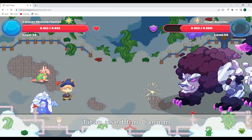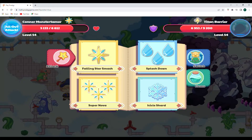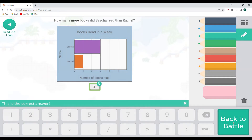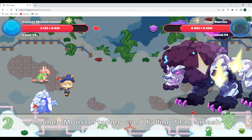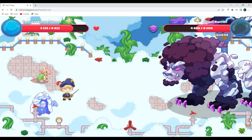You can see that Titan is level 54 — we are level 54, so the Titan will be a good challenge. How many more books did Sasha read than Rachel? Rachel read one book, Sasha read three. It's a difference of two — three minus one is going to be two. Let's cast that spell. Awesome — 2,257 points of damage.